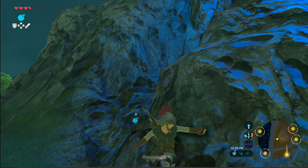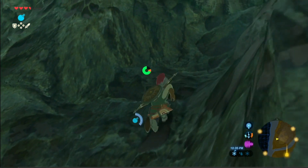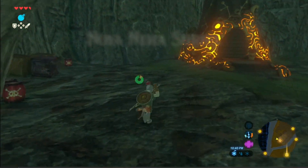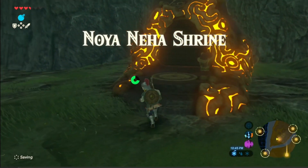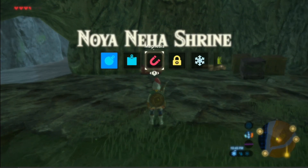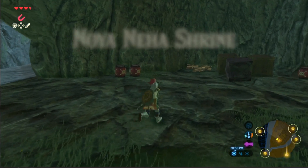He took cover in a very cool way. That's because he's a very cool guy. Hit top on the d-pad again and select your magnet — magnet that metal box.